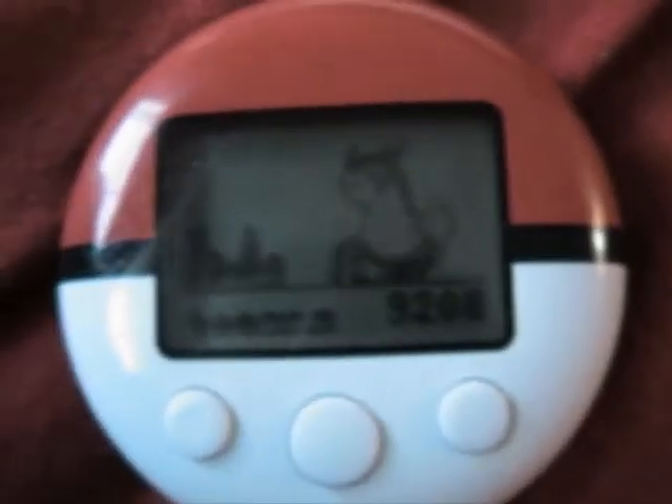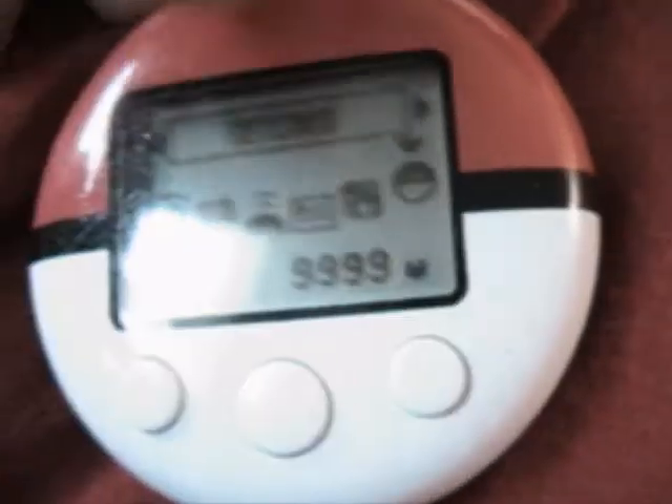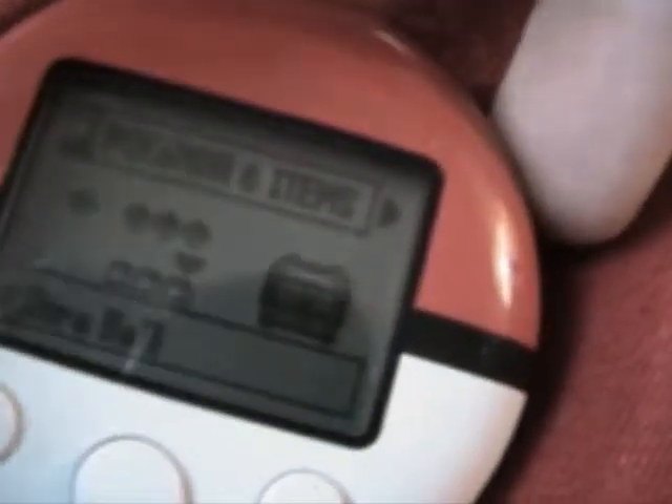This is my video of a maxed out Pokewalker — not just stepwise, but item, pokemon, and watt-wise. I have 9999 watts, which is maxed out because the slash is right next to it. I have a Furret in it, and I caught an Abra, a Koffing, and another Furret. I also got a Great Ball, TM37, and an Ultra Ball.